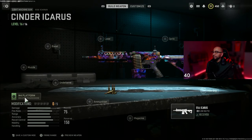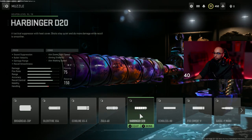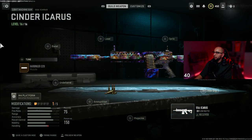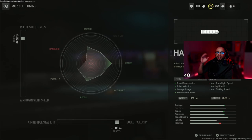Let's break this down. First, we're gonna talk about the muzzle — I'm going with the Harbinger D20 for sound suppression, bullet velocity, damage range, and recoil smoothness. For the tuning, I'm bumping it up to about 1.15 to help with range, recoil, and damage. Then I'm bumping up the bullet velocity to about 0.85 to help with the range I need for this LMG.